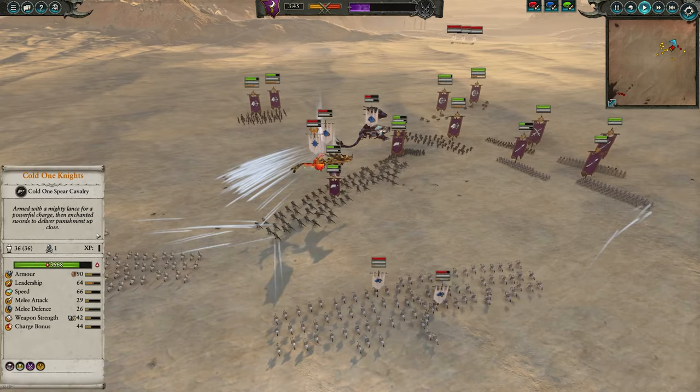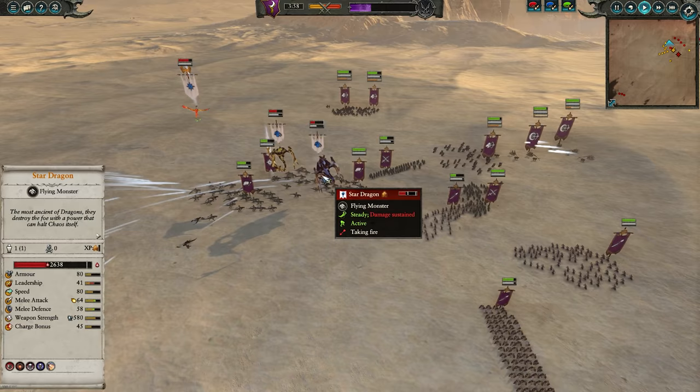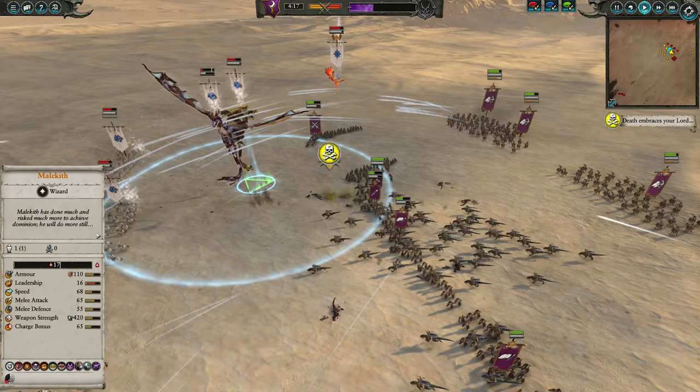Now remember, it's not just that the build itself is very strong — it's that if you don't fully commit to countering it, you will lose. But if you fully commit to countering it, you're going to be much weaker against a more traditional high elf army. This is build roulette taken to the extreme, and the real advantage it gives players is that it forces their opponent into a catch-22 where they just have to guess, just have to flip a coin. And if they guess wrong, it's over before the battle even starts.